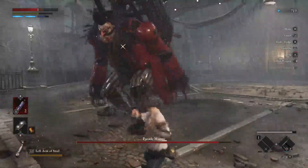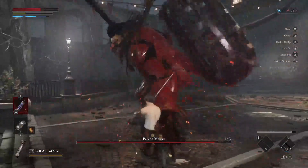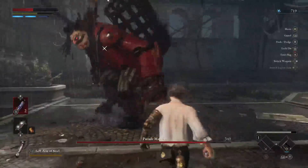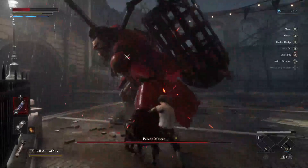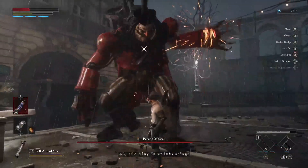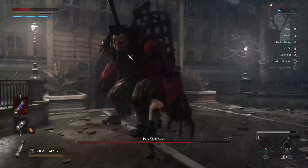For my fight, I decided to go with the Rapier as the weapon, as I am doing a technique build for this. I found that it was nice, and the charge attack with the quick press was very strong to get in and get out.